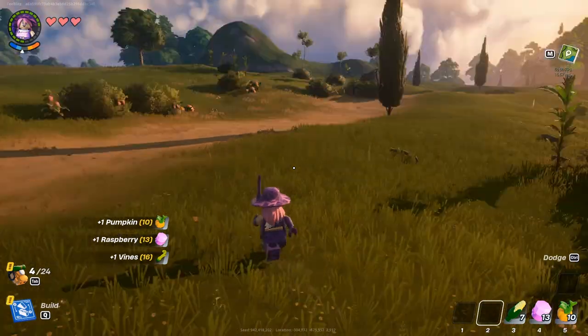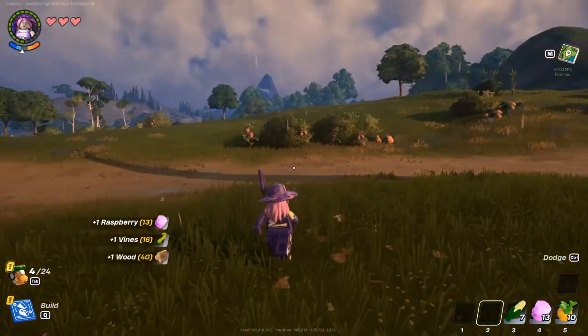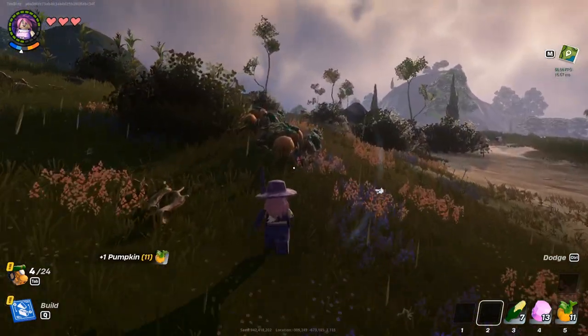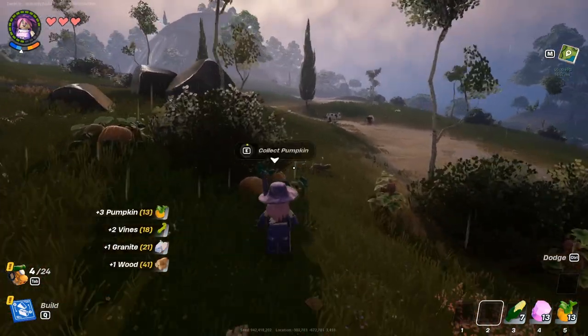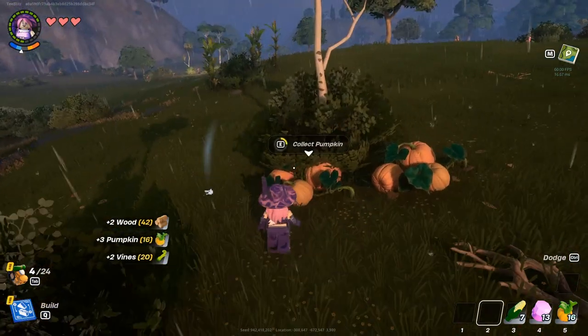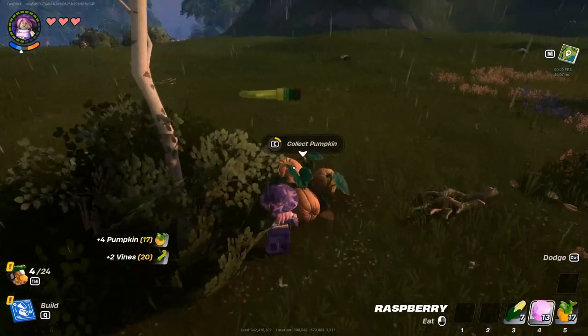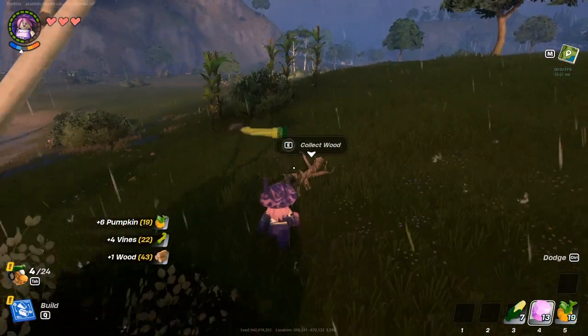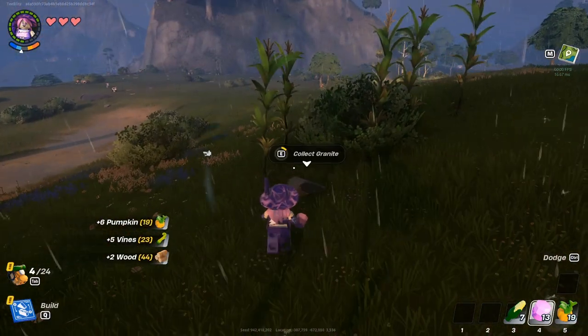Oh no, it's raining — I hate the rain in all games, I should have turned this off. It's my least favorite thing. There's a lot of material here though — there's not usually so much wood on the ground like this, in one spot. We already have 43 wood, which is plenty to get started without having to punch any trees yet.